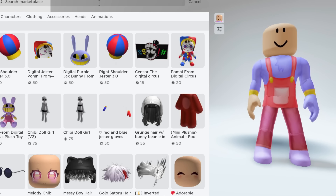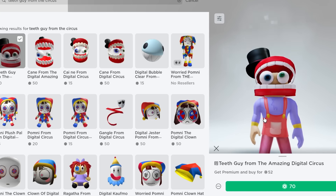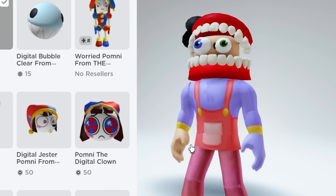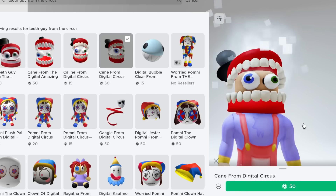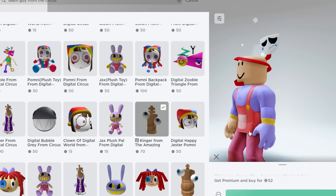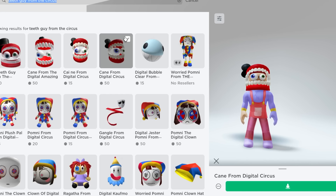Go back to the marketplace and type 'teeth guy' — I know, I don't know why they call it that, but it's actually called 'teeth guy from Amazing Digital Circus.' There are so many options! This looks really good. Oh my gosh, this one is better and more expensive. What do you guys think? Let's get this one. We also have a gang hole option and ginger versions. We got Kinger! Now let's type in 'Kinger shirt and pants.'